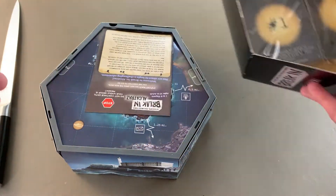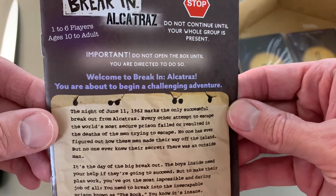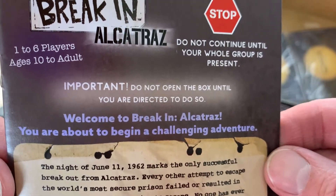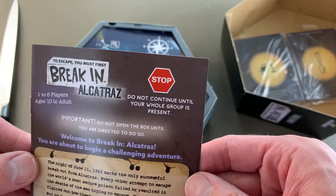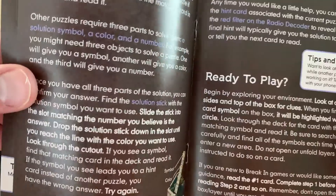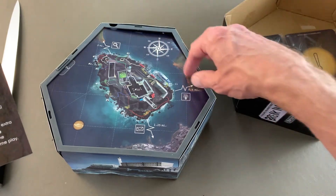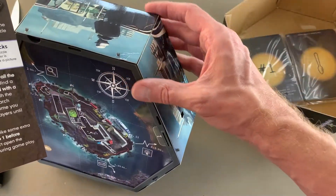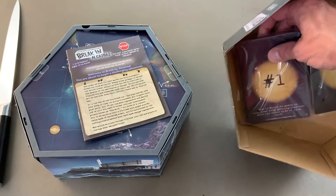That's kind of cool. We've got instructions, and then — do not open the box until you are directed to. Do not continue until your whole group is present. This might be the shortest unboxing we've ever seen. Does that seriously mean this? I don't even know how to open that. Okay, let's open these cards up and try to figure out what's going on.